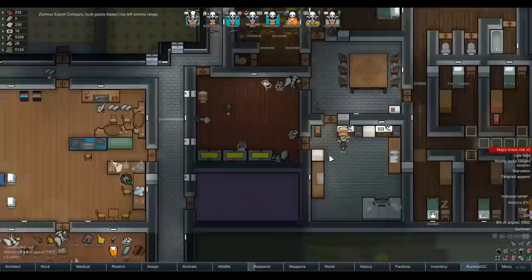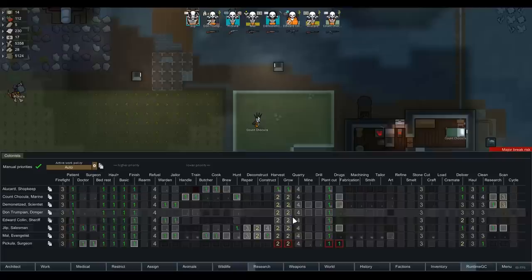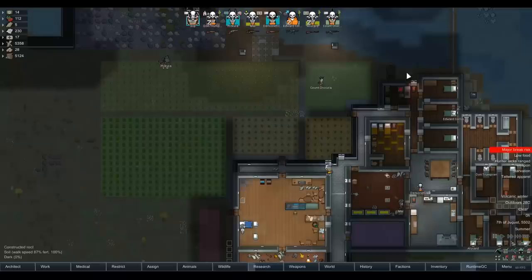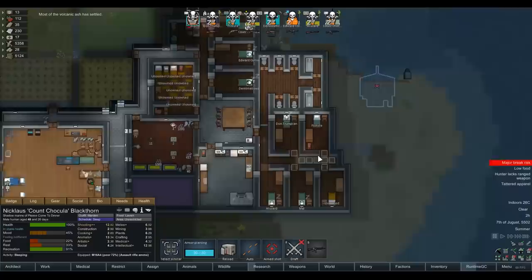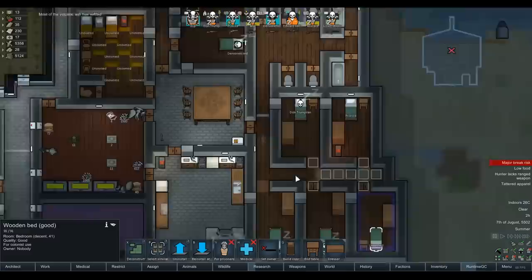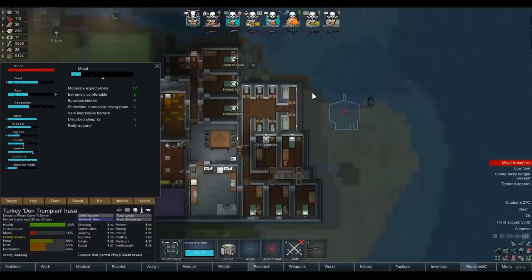Malad's going to grab a whole bunch up and hopefully start cooking for us. There we go - starvation is dealt with temporarily. I'm going to cancel that job so it doesn't work all night. I've got to make sure we are growing and harvesting crops - I've set them all to priority two. I guess it really is just the winter, not much else we can do. Everyone has a bedroom - certainly looks like it. Everyone's fairly happy - Don Trumpian is just hungry. Nothing to worry about in terms of mood.